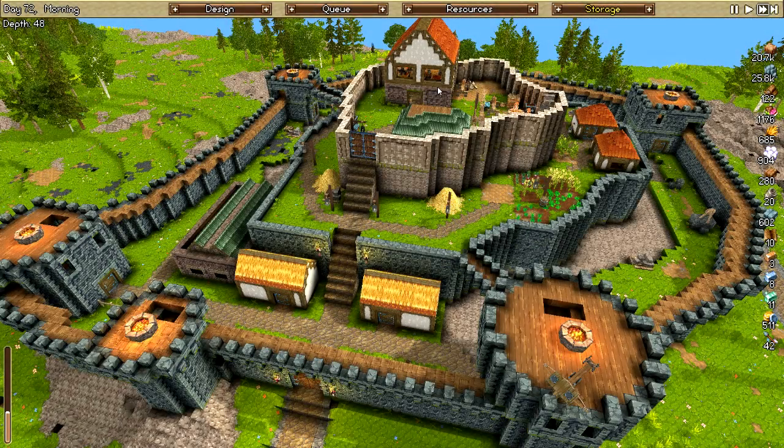Hey everybody, this is Ben, and welcome back to another episode of Timber and Stone. We are on day 72. Our castle is looking fantastic and I've got just a couple of things to go over before I get to add a couple more names. I think I got two of them if I recall correctly.